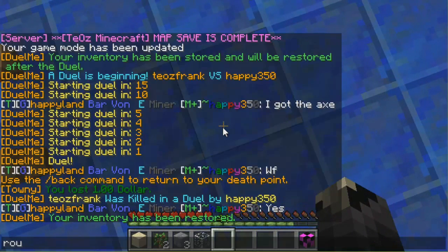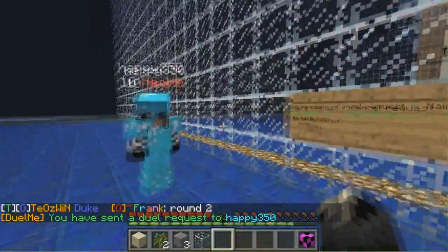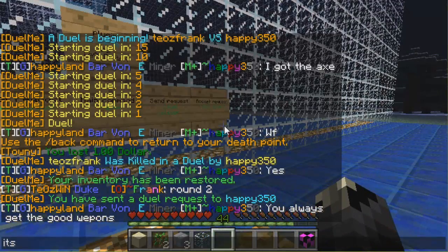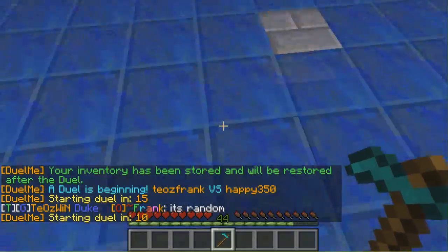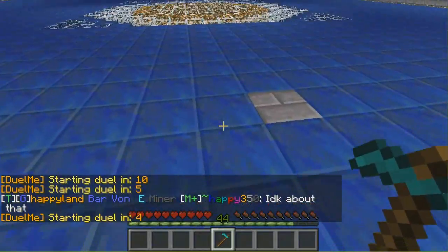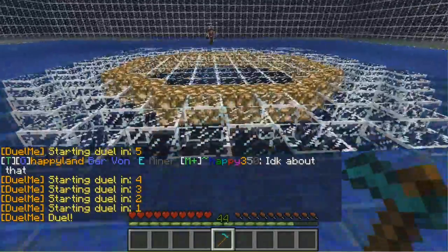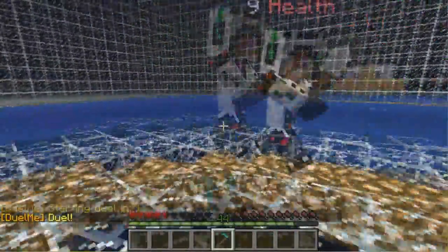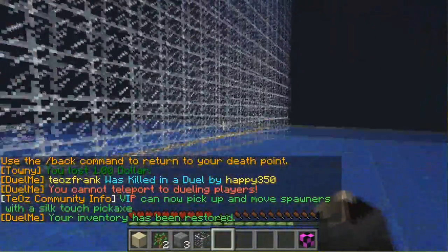So I'll try an honor duel again. He accepts it. It's random — so it gives a random item to each player. There will be a config option for that later on. I got the iron hoe, which is absolutely terrible. He got a shovel. I'm probably going to die again. I'm going to stop doing this before I embarrass myself further.